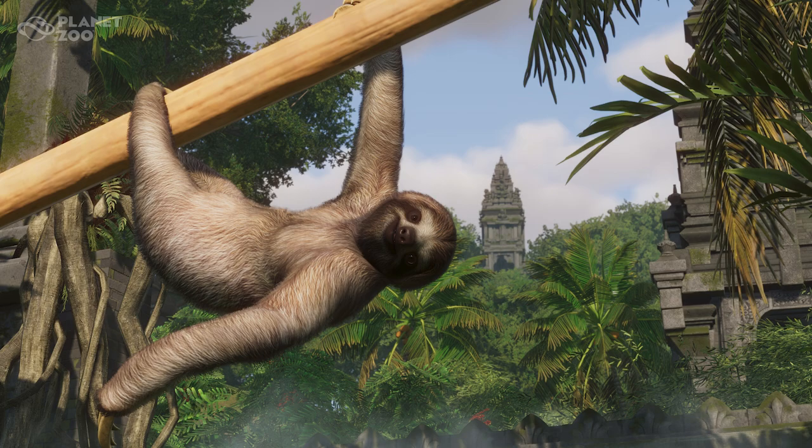Though they couldn't be clumsier on land, sloths are surprisingly good swimmers — they sometimes fall directly from rainforest trees into rivers and stroke efficiently with their long arms. That's very interesting considering the sloth is an exhibit animal. I highly doubt we'll be getting a swimming animation since there's no water in the walkthrough exhibit, which is unfortunate because it would be really interesting to see sloths swim in-game, but I don't think that's going to be a reality.